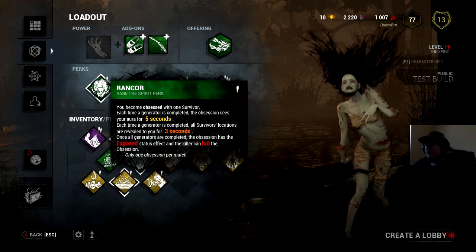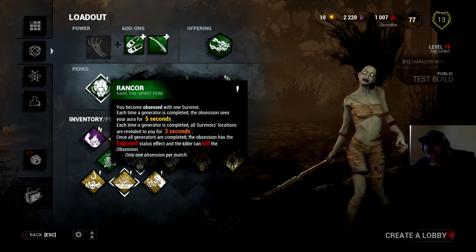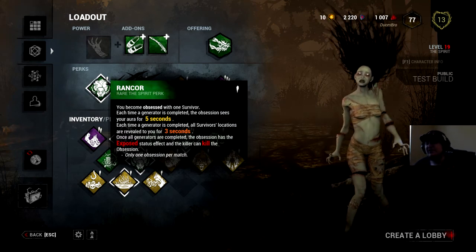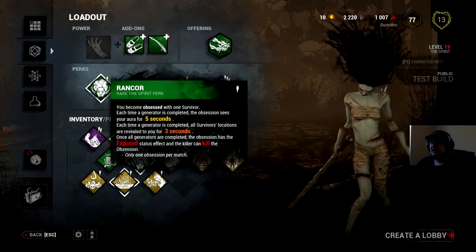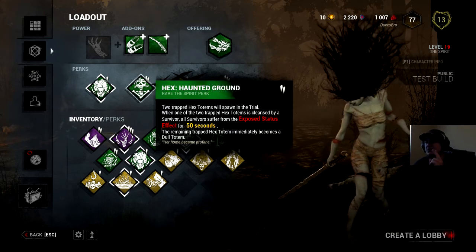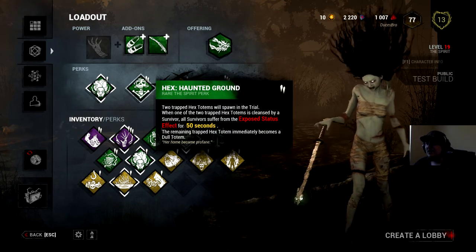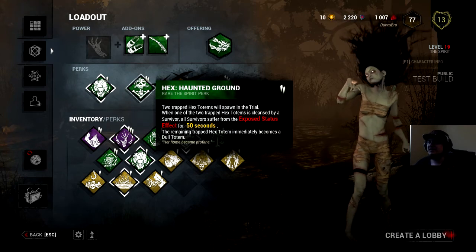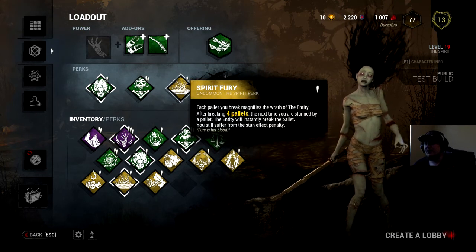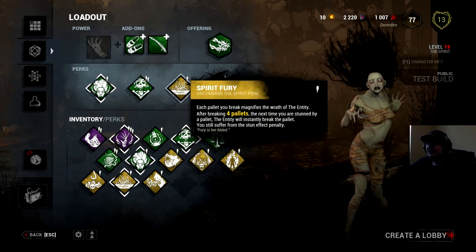Her perks: Rancor — you become obsessed with one survivor; each time a generator is completed the obsession sees your aura for five seconds, and all survivors' locations are revealed for three seconds; once all generators are completed the obsession has the exposed status effect and you can kill them — basically always mori your obsession at the end. Hex Haunted Ground — two trapped hex totems spawn; if one is cleansed all survivors get exposed for 50 seconds, meaning you can one-shot them. Spirit Fury — each pallet you break magnifies the entity's rate; after breaking four pallets, the next time you're stunned by a pallet the entity instantly breaks it, though you still suffer the stun penalty.